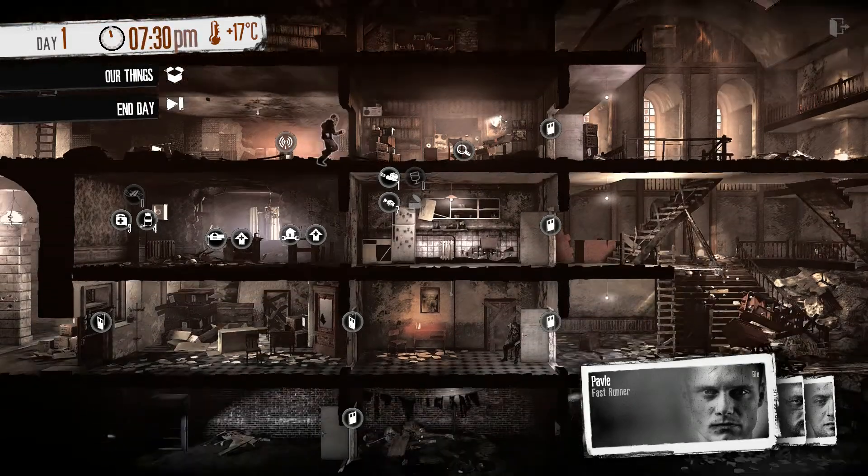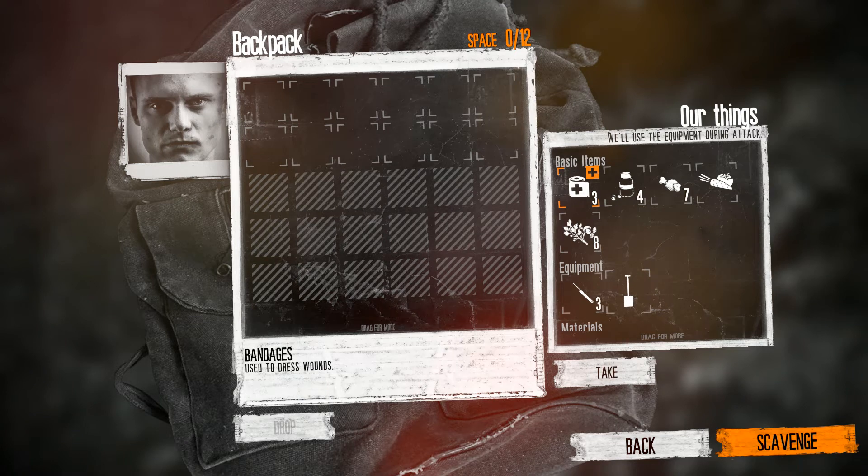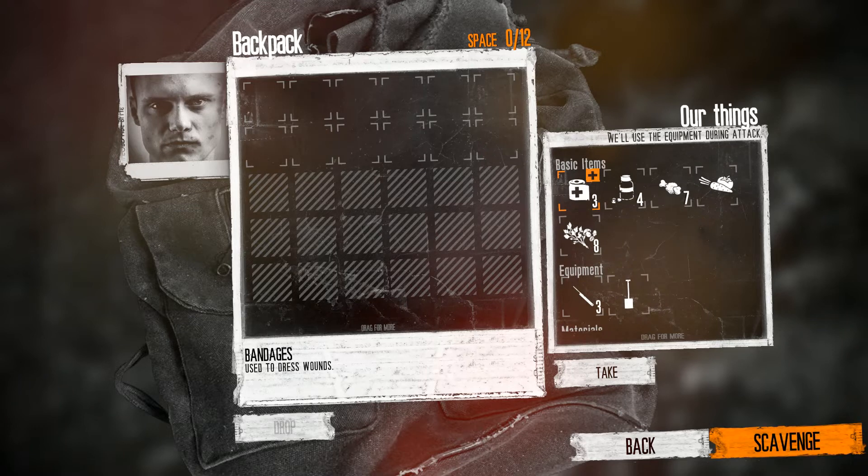We're just finishing up the day. I'm going to hit the end day button and jump ahead. During the night is when you do your scavenging, so I'm going to choose to loot this gas station — I think we'll find some interesting things there. I'm going to have Bruno sleep in the bed. Marco has a lot of inventory space but he's sick, so I'm going to put him on guard duty and send Pavel out to scavenge, even though it would be better to send somebody with higher inventory. Pavel's the only one that's not sick or injured.